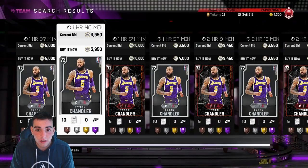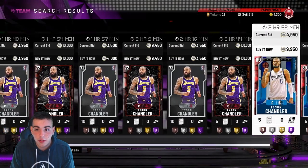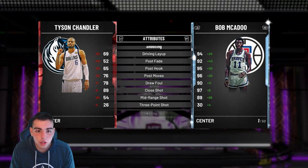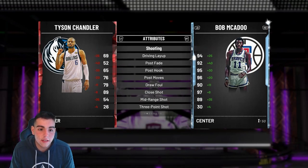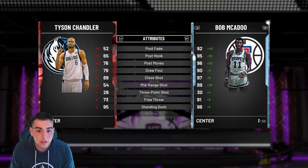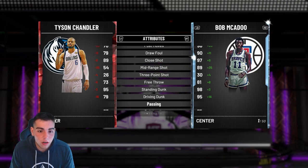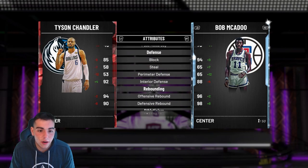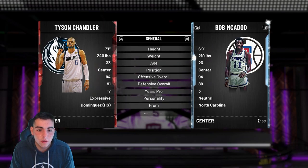This is my favorite promo — it's fire. Tyson Chandler, let's check out the new one — the ruby. He's gonna be cheap, realistically. This is the one card I can say is trash: his post moves stink, his offense is trash, the only thing he does is dunk. Passing's trash, block's good — he's a defensive player, good on the boards.